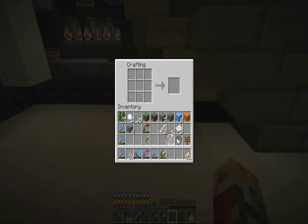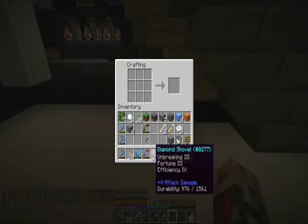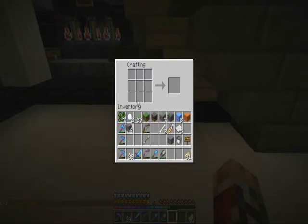The final recipe is the ability to make flint from gravel. Gravel has a 10% chance of dropping flint instead of the actual gravel block when you mine it. If you have Fortune 3 on your shovel, you can get flint 100% of the time — however, this luxury isn't common. But if you do have four pieces of gravel, you can turn it into flint.